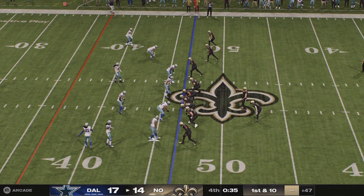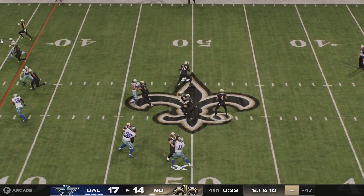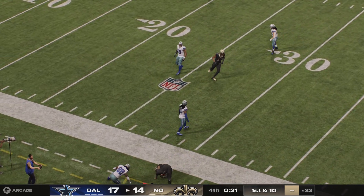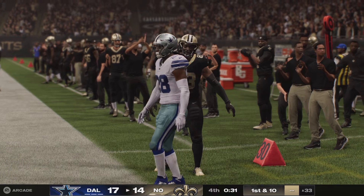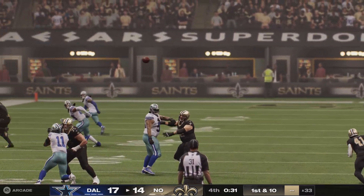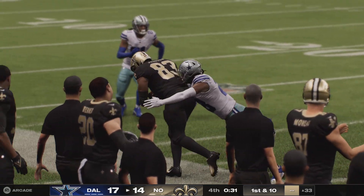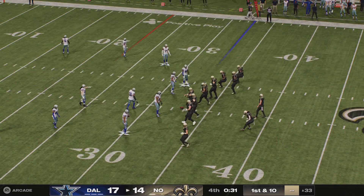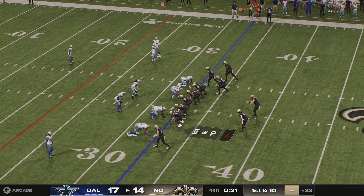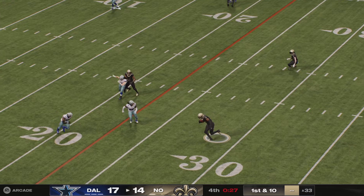Final minute, one timeout remaining, and it's first and ten. They'll go play action with Carr — throw left side, that's Johnson. A pickup of 14 on that one. First down, New Orleans. Throwing with anticipation not only requires confidence in your accuracy and the timing, but it also forces the receiver to be on time and where the quarterback expects you to be. And this is one of those examples — when those two things are on point, it results in a first down.